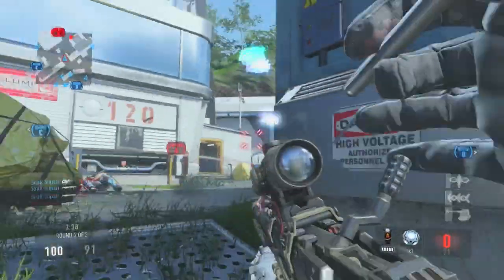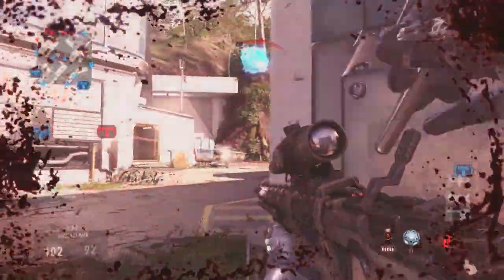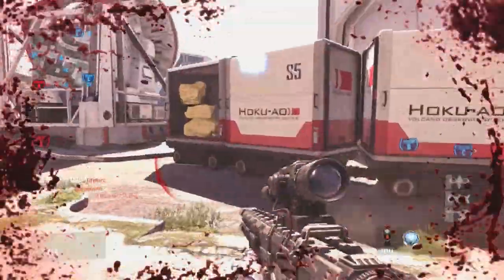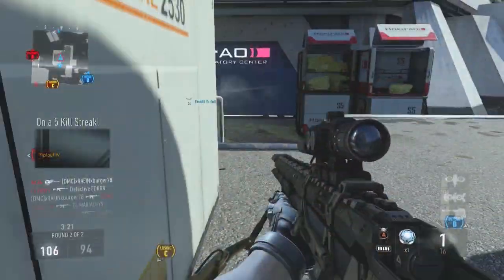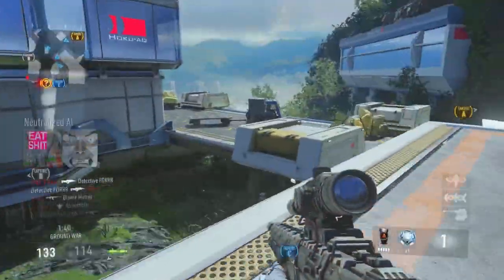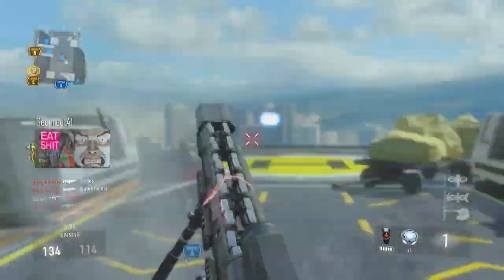One thing I will say about every Call of Duty that's ever been released — there's always been at least one gun that's just so good and so nice to play with. In Advanced Warfare, the Moors is that gun. It's a bolt action sniper rifle with no magazine, so you never have to reload. I believe it has 23 shots — every time you shoot, you chamber another bullet and that's how it keeps going.